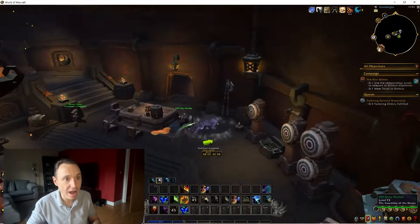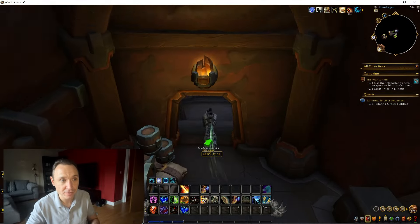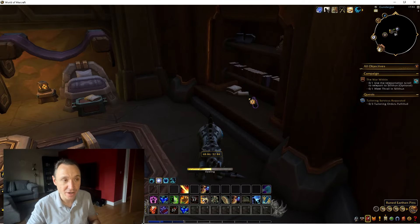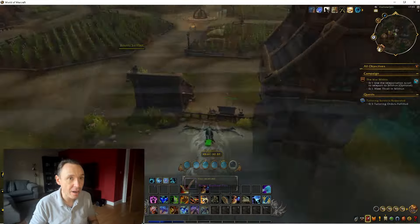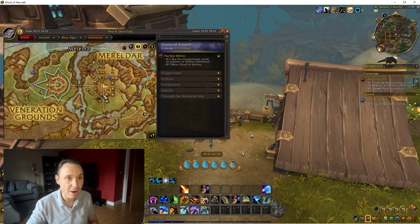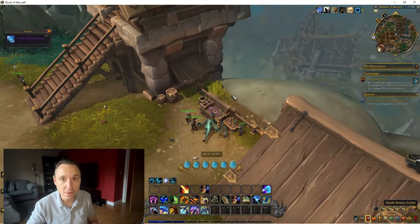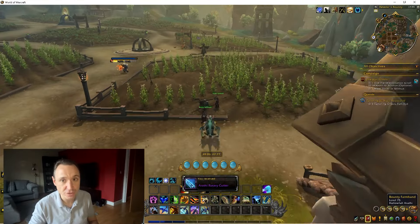I'll have the treasures for tailoring running in the background on the footage so you can just run around, grab those — 10 to 15 minute job and that's your first 24 knowledge for this setup already. This is quite a low barrier to entry: we need about 60 profession skill, about 50 profession knowledge, and our uncommon profession tools — make sure you get the tool with multi-craft in it.